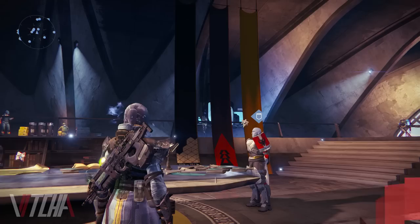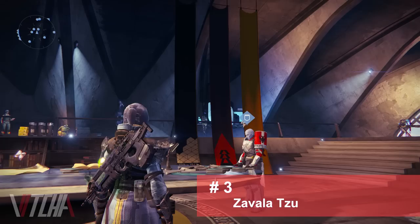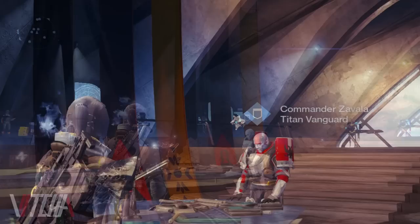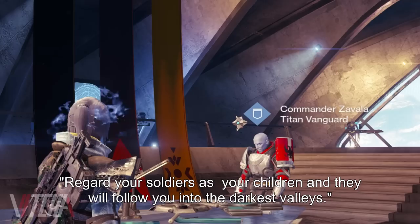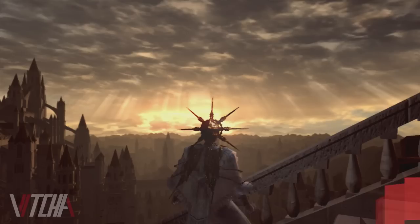Now, speaking of NPCs in the tower, Commander Zavala, the Titan-class vanguard trainer, will often spout random lines of dialogue just like any other NPC. But what you may not know is that one line in particular is a paraphrased quote taken from The Art of War, written by the Chinese military general Sun Tzu. This line fits well with the themes of Destiny, as Commander Zavala will say, "Regard your soldiers as your children, and they will follow you into the darkest valleys."